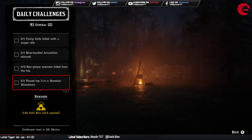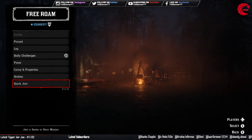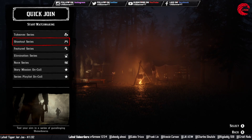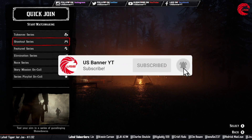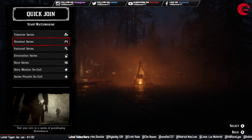Then you have to place yourself in the top three in the Shootout Showdown. Go to the quick join option and select the second option, which is the Shootout Series. You have to place in the top three. If you join from the middle of a match it won't count — you have to finish that one, start another one, and place in the top three.